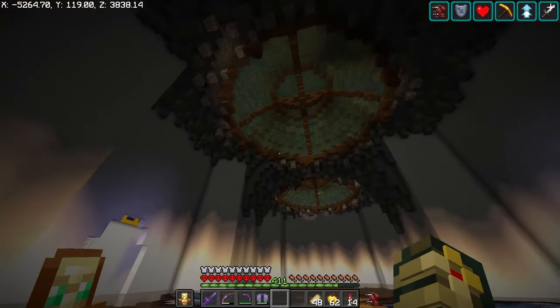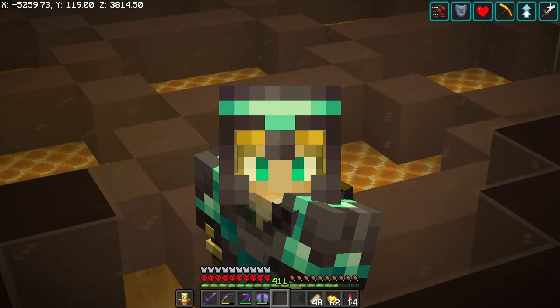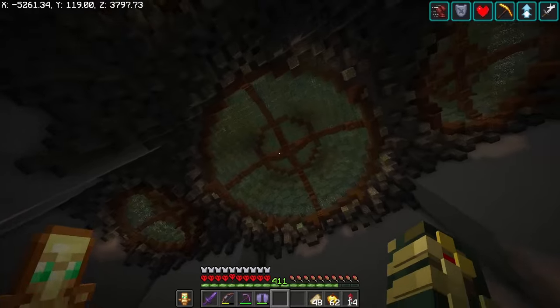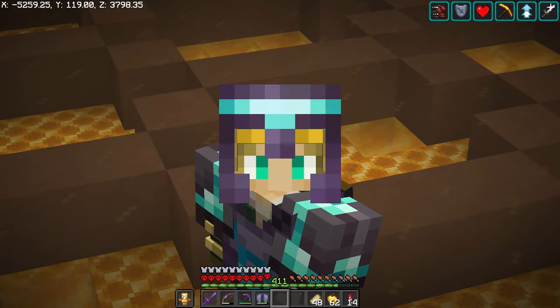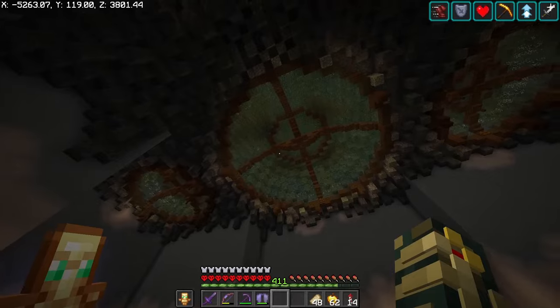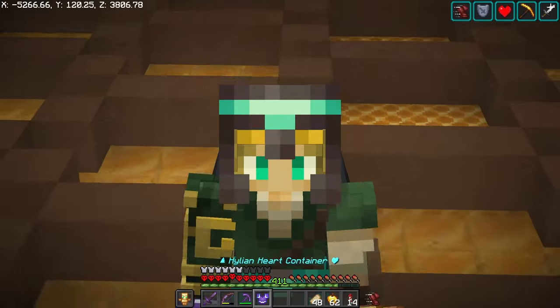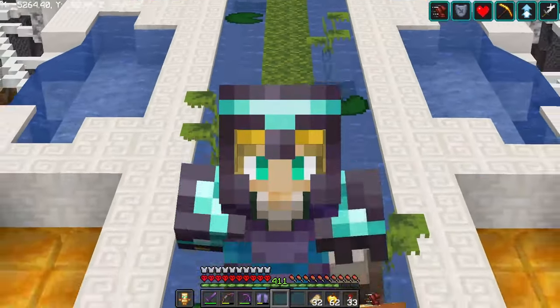The entire roof is done and dusted — this whole thing is in place. I want to start making a little bit more color and incorporate some more variety. I want to start hanging some lanterns — nice chains and lanterns would look really cool — and also some foliage as well.